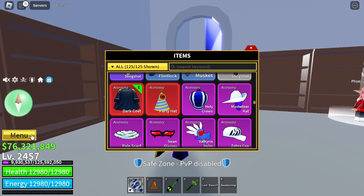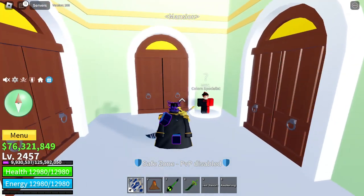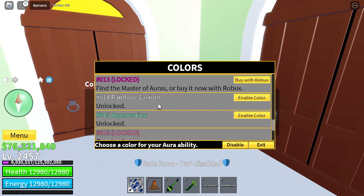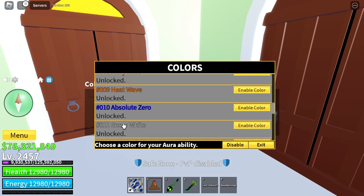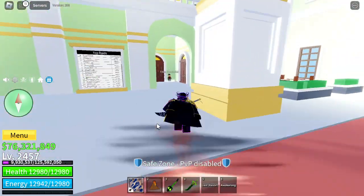There are new titles in the game. I don't think there are really any new colors — there's Rainbow Survivor and Aqua, but yeah, no new colors. New titles have been added though.